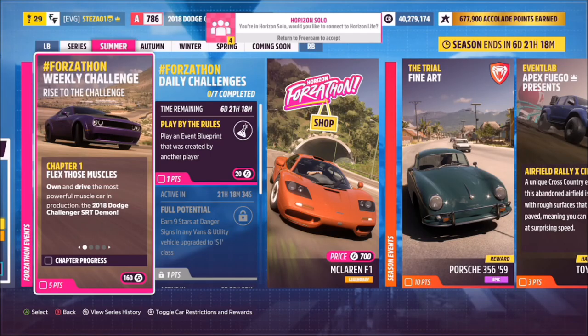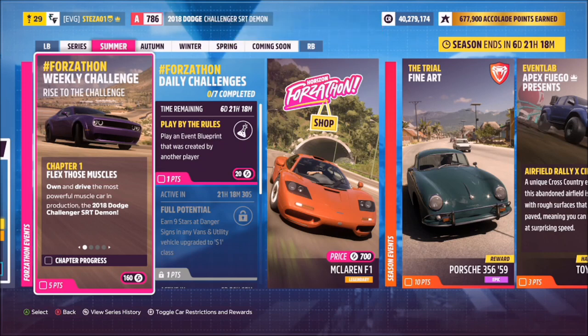Hello and welcome back to the channel. This week's Forzathon weekly guide is called Rise to the Challenge, and it wants you to own and drive the 2018 Dodge Challenger SRT Demon to complete all of the challenges.